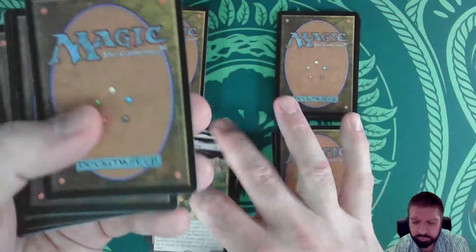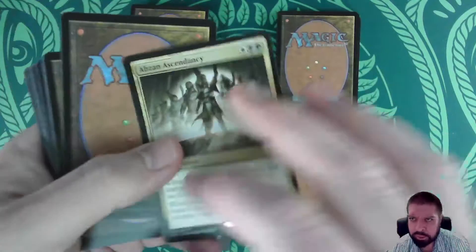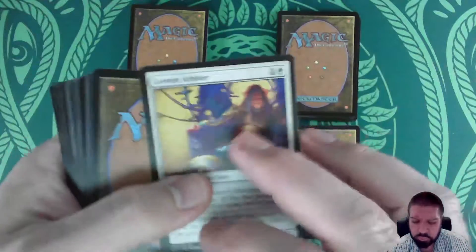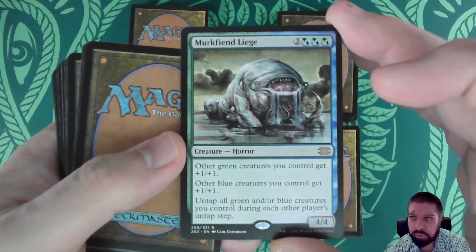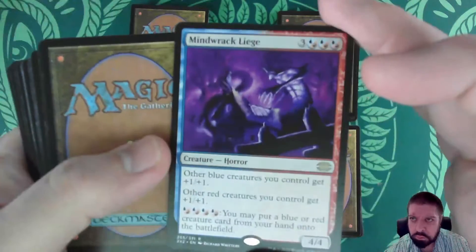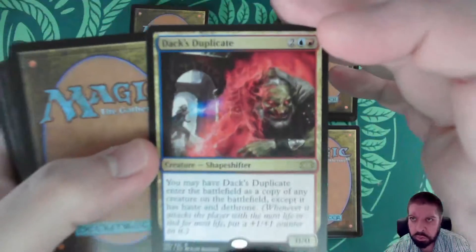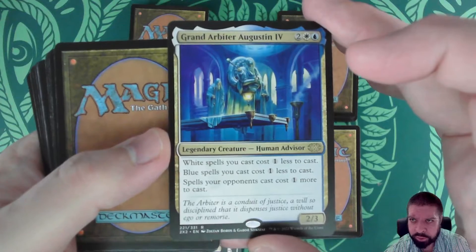The Mimeoplasm, Talrand — he's the jankiest of the jank — Abzan Ascendancy, Zur the Enchanter, Leonin Arbiter, Murkfiend Liege, Restoration Angel, Mindrake Liege, Guided Passage, Dack's Duplicate, and Grand Arbiter Augustin — so we're starting to get into some better stuff here.